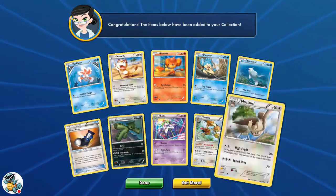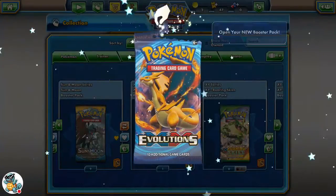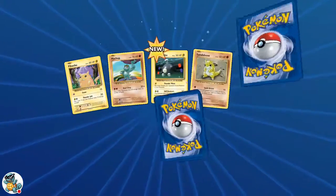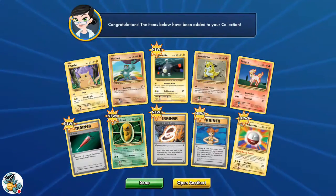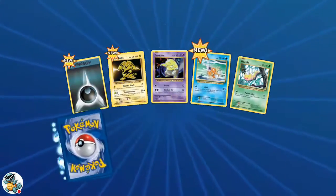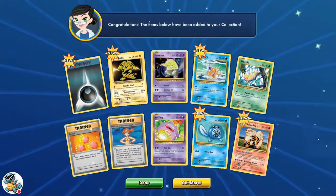We do pull a Noctowl — that's pretty fun. Moving on to Evolutions now, and maybe we can pull a Mega Charizard. Last time we only got a Normal Charizard, which was pretty good, but hopefully this time we can pull one. Only an Electrode, but that's fine. I haven't done much of that set yet — I don't generally open packs, but it's for you guys. We also get an Arcanine.